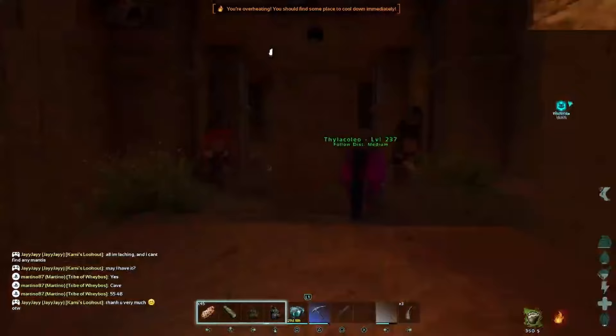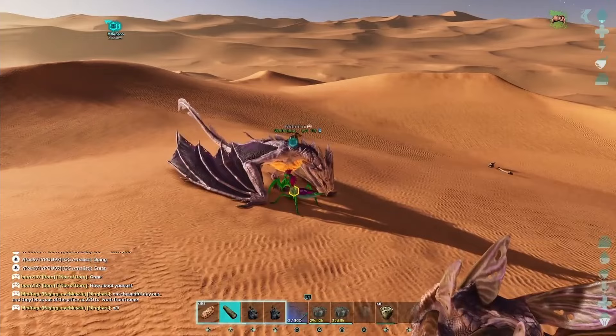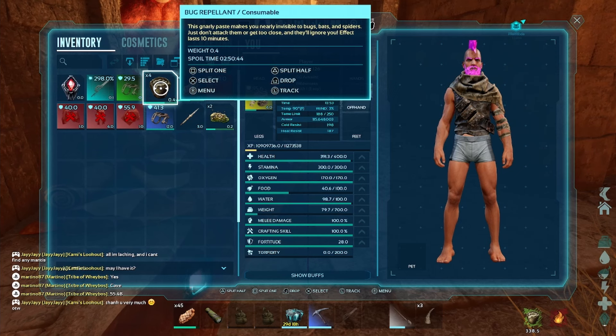In Scorch Earth, the easiest way of getting a mantis is going to be in a cave. You can get them in a desert but they're super rare, so we're going to be using the cave for this one.